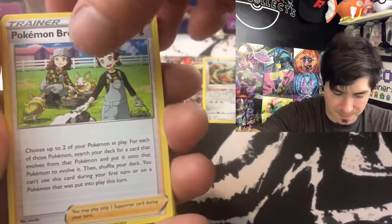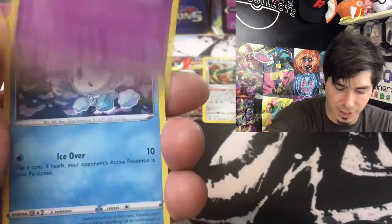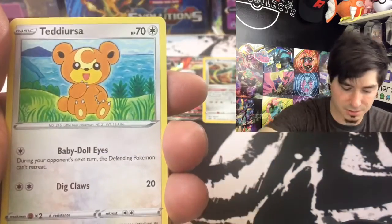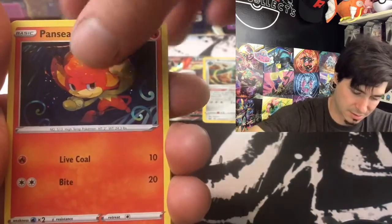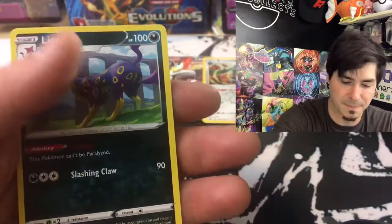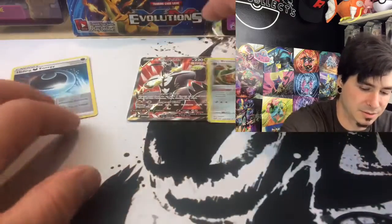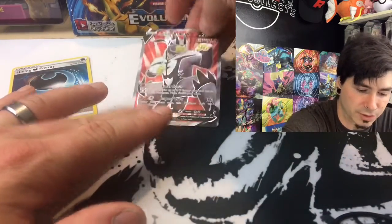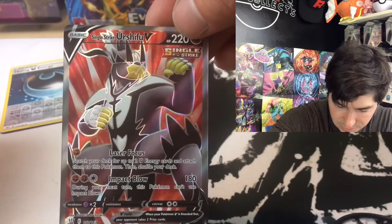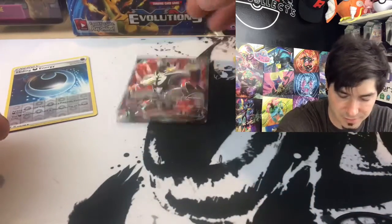Metal Energy. Pokemon Breeder's Nurturing. Combusken. Staravia. Golett. Vanillite. Trapinch. Teddiursa. Panser. Oh — a Hisuian card, that's pretty cool. And Leopard. Well... Galarian Rapidash. Hey, you didn't do too bad — you did get us an Urshifu V. I do not have that. That's going to go into the gigantic pile of stuff over there.